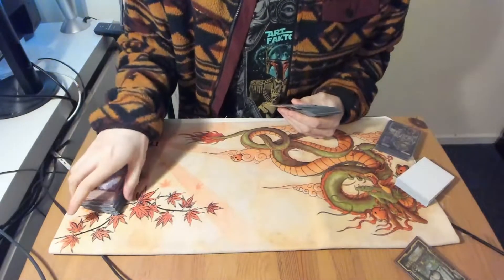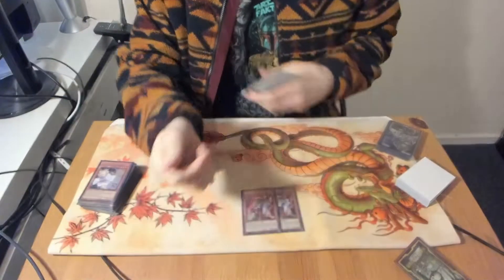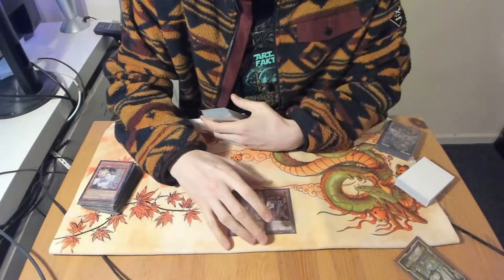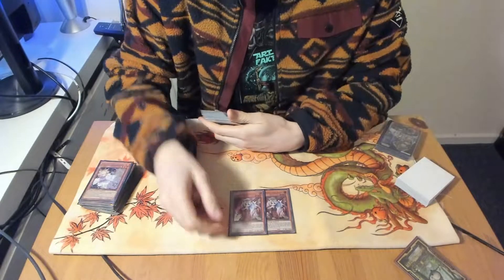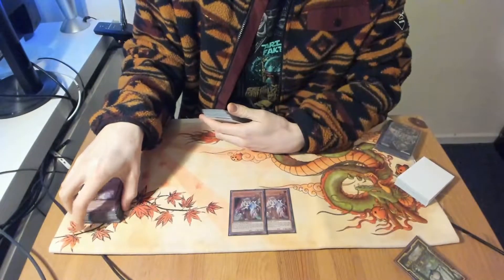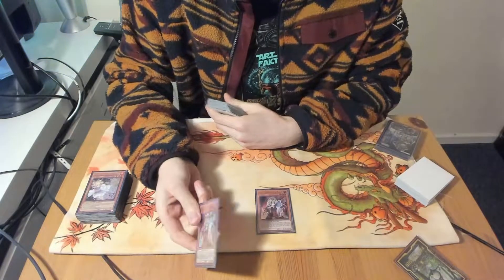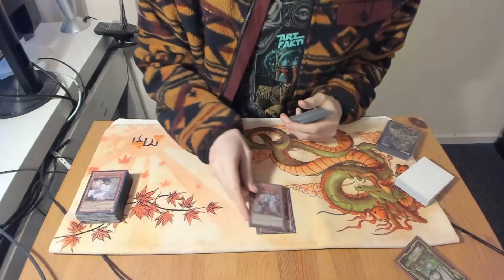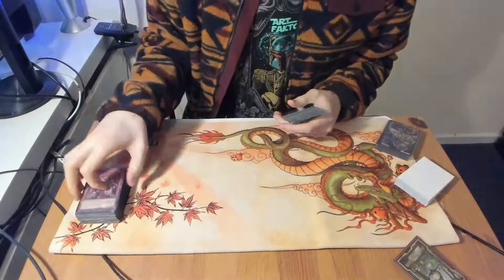Ash Blossom is just the best generic hand trap for all the matchups. Then we did play two Ghost Ogre — the Clocks — because it's really good versus the Tengi package. And of course in Sword Soul Tengi you play Emergency Teleport for the Needlefiber combo. If you want, you could max it out to three. Maybe I will do it in the future, but for the past events I just thought two would be enough.